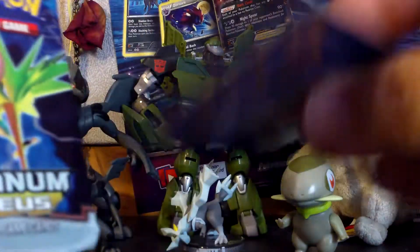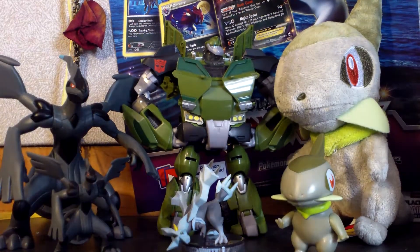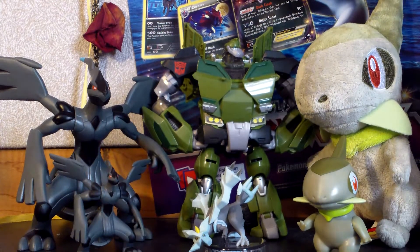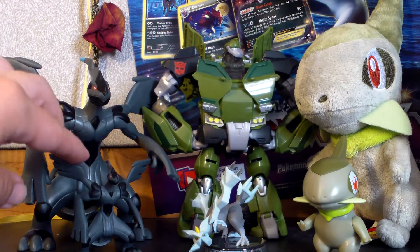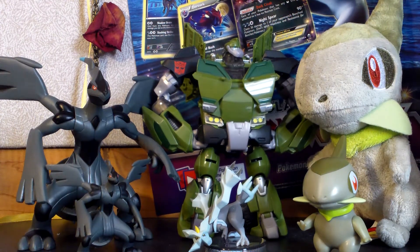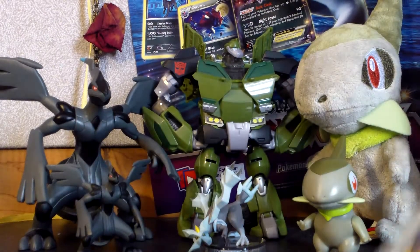They do come with the Pikachu. I think I almost have two complete pages of this now, so that's funny. If you guys haven't noticed, there's a Zekrom — one of the big ones. I think this is like an eight-inch figure, and there's also like a two-inch or three-inch figure. And there's the other Pikachu — there's two Pikachus.